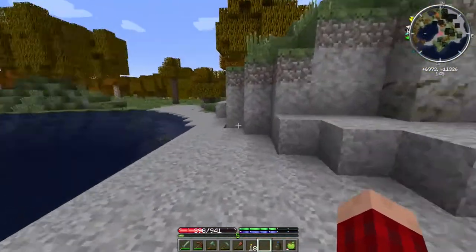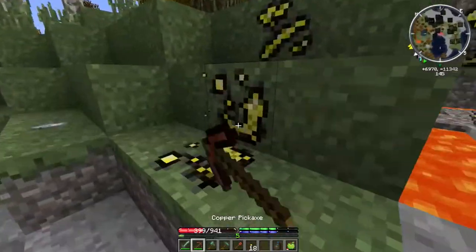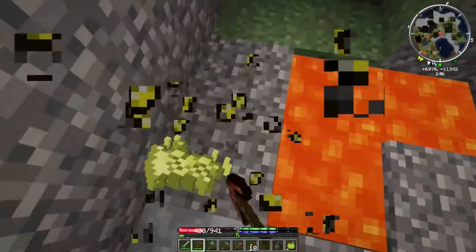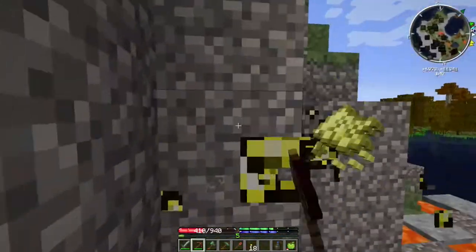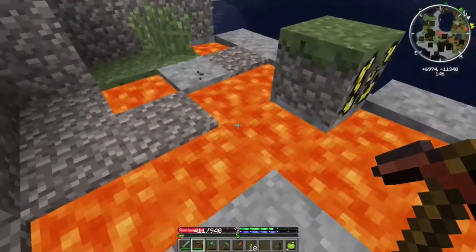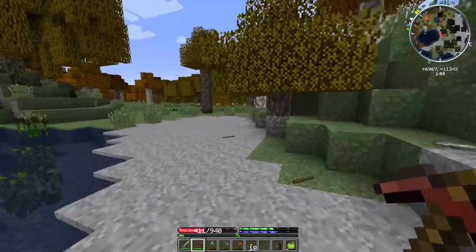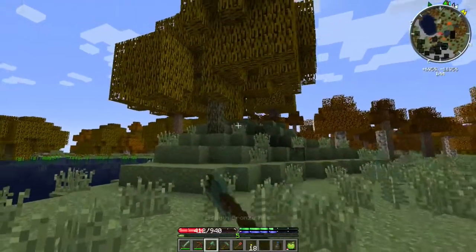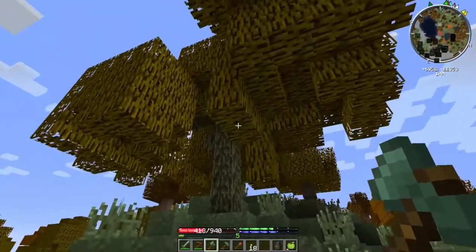I wasn't even doing that much stuff - there's no food to grab, so that's good because it doesn't take up as much inventory space. We got some sulfur right here too. There's a bunch of lava lakes. This is what made me stop and look at the trees to go chop one down, because I saw the willow tree right here.